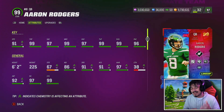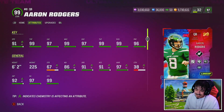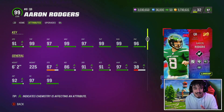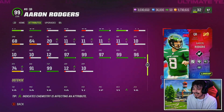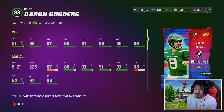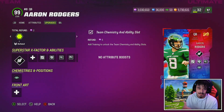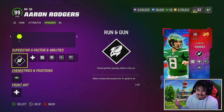Today we are looking at the brand new LTD Aaron Rodgers. You know what you're getting out of this card — this gameplay probably doesn't even have to be made. He's got Slinger 1 release, pretty decent speed on the Jets team, rocking number 8. I'm very surprised the number is actually right on this card — EA often gets it wrong, like Tim Tebow getting number 85 or RG3 number 3.